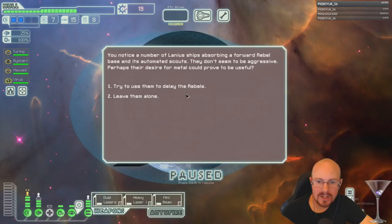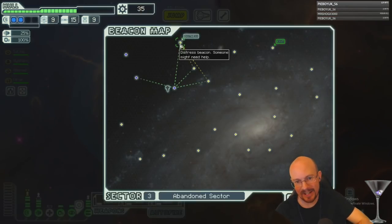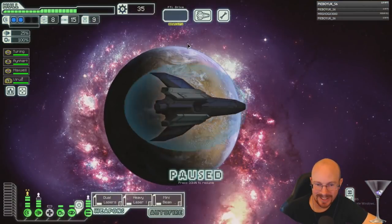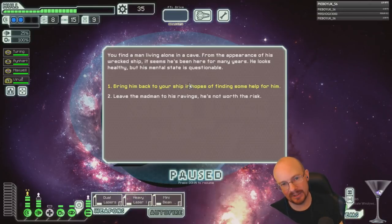Try to use them to delay the rebels — hey, it worked! Holy crap, extra jumps. I need a level two medbay for this. It's not worth the risk. Let's get level two doors. Should we get boarded by Lanius? I don't know if the doors will help me all that much.